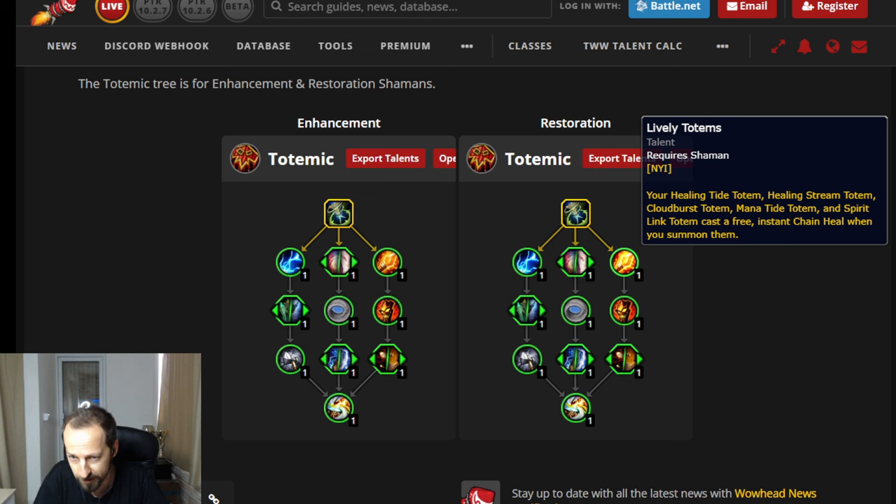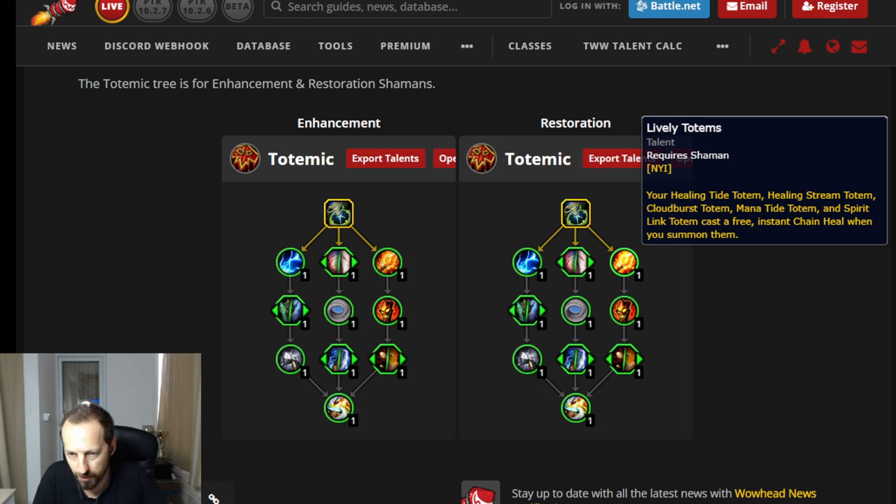Lively Totems makes all of your totems cast a free instant Chain Heal when you summon them — we had a legendary like that before, so it's not entirely new, but it's extra healing. These are totems you're using all the time: Cloudburst, Healing Stream, Spirit Link — so that's very welcome.